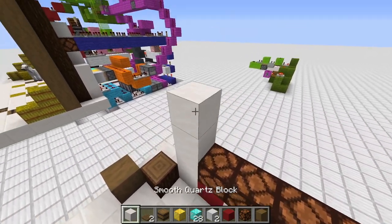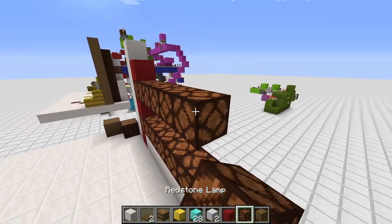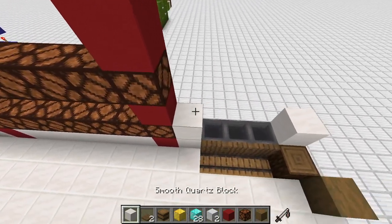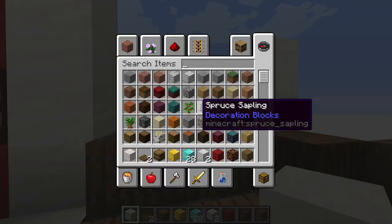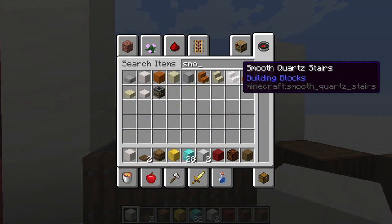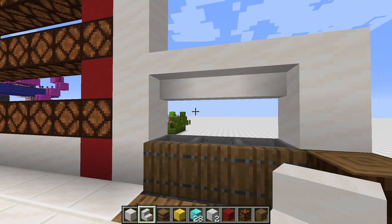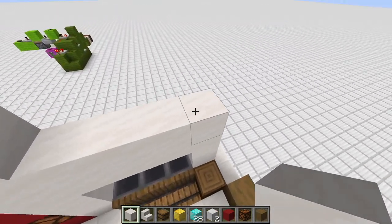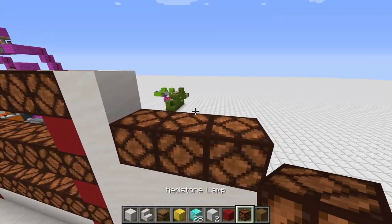So it's one, two — one, two — red block, red block, eight lamps in between, eight lamps in between, red block, red block, quartz block, quartz block. Then we want to have a smooth quartz block stair and another row of smooth quartz blocks. You can already skip this block here. And then we have the three indicator lamps, with gold, diamond, and iron.